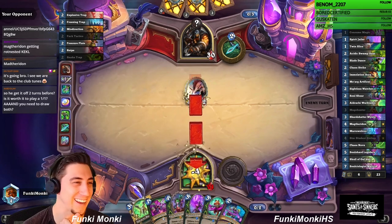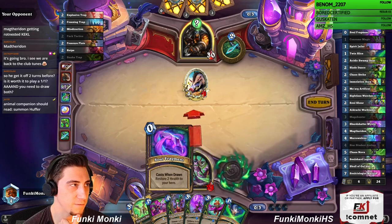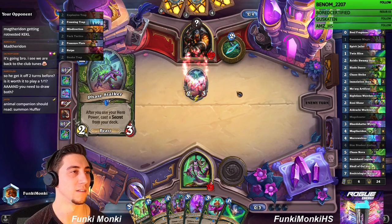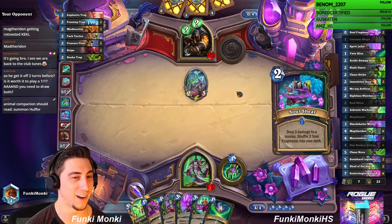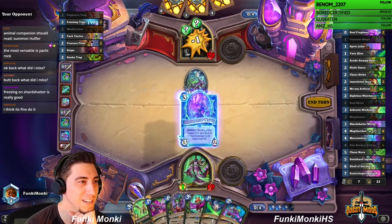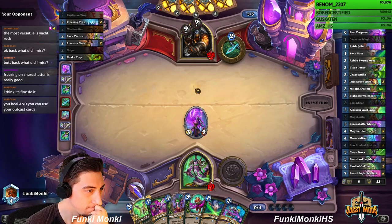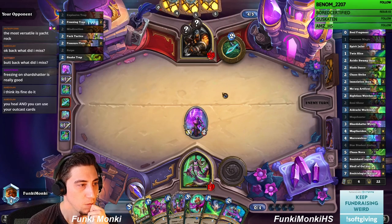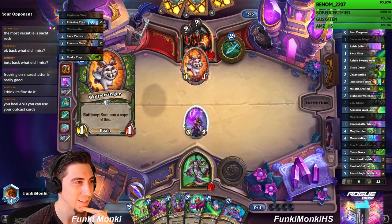Mech'thun is getting Rat-nested right — yeah, there are just so many ways of killing Mech'thun in Hunter. Let's test for Freezing or Explosive here. No Explosive — so it's Freezing or Pressure Plate, interesting. Animal Companions should always summon Huffer, right? Let's test the Explosive — no Explosive still. So it is for sure Freezing, and maybe Pressure Plate. He might be running Snakes if he's aggro. I do want a dumb weak minion to test the Pressure Plate, so I guess the Shard Shatter is kind of a dumb weak minion — I can cast a spell and test the Pressure Plate now.